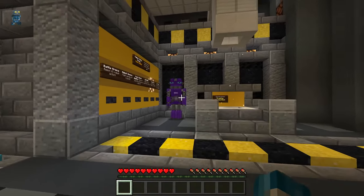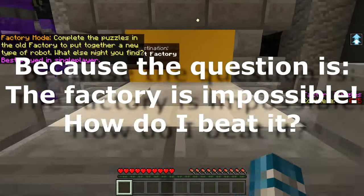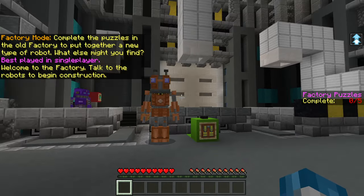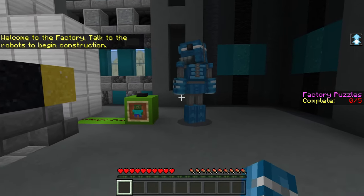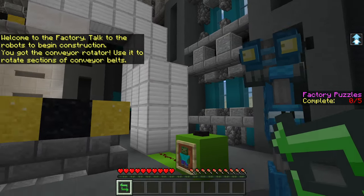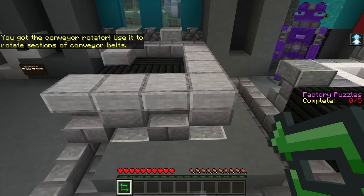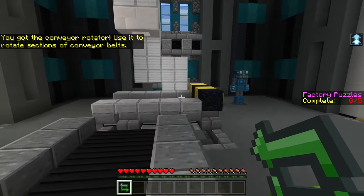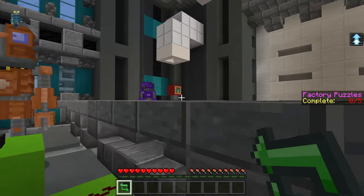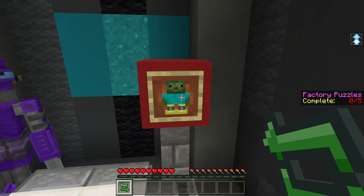We are going to do the factory — factory mode, explore the puzzling factory. Welcome to the factory. Talk to the robots to begin construction. All of these robots will give you the tools that you need to complete the factory. The main thing that you need is the rotator, and you're going to be rotating these sections of the track to get the robot from here to over there.